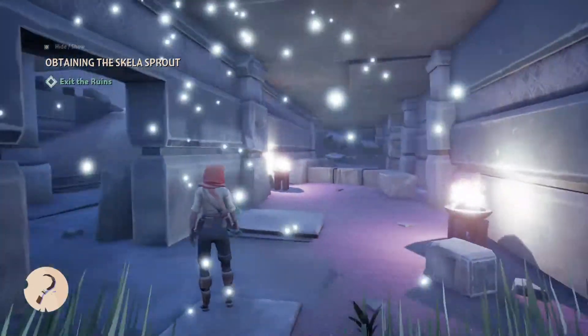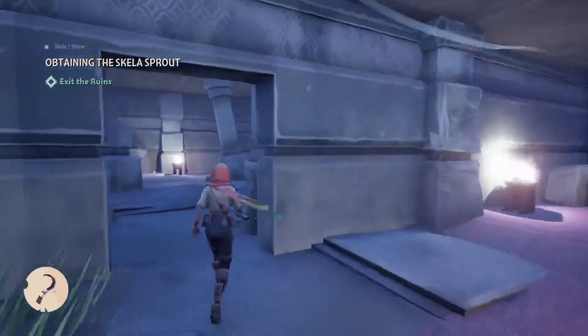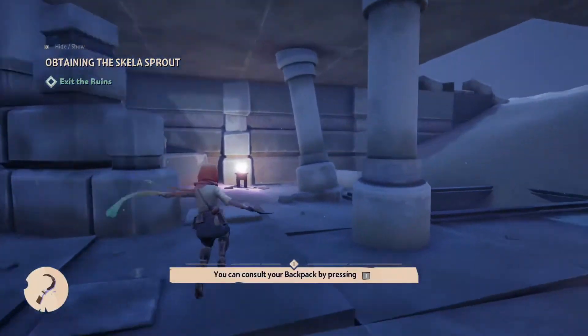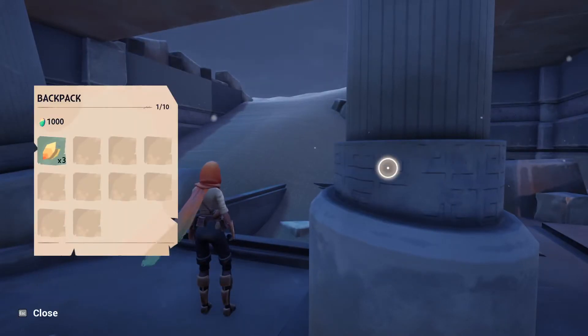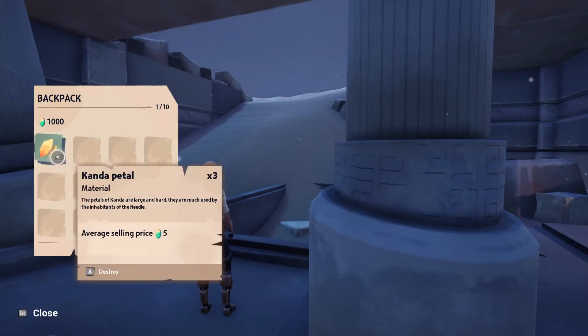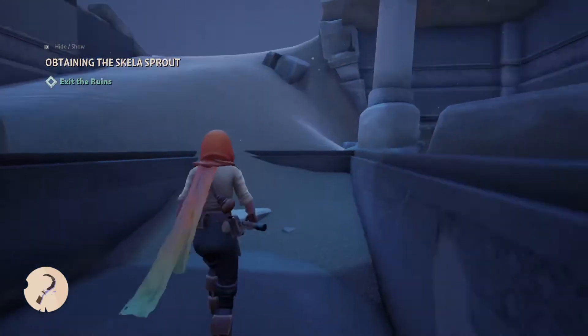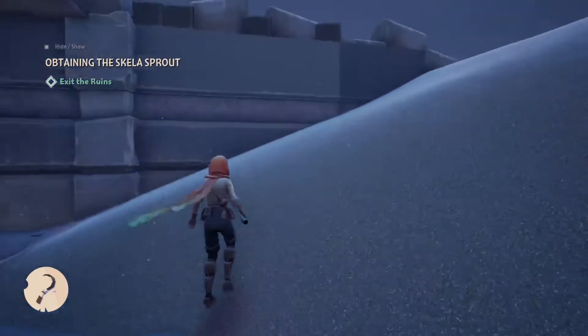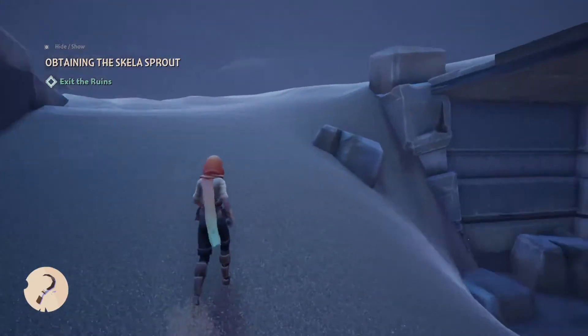Obtaining the skill of Sprout. You can adjust your backpack by pressing I — let's check it out. So is this a Kanda Petal? I don't know if that is the material I needed. But this game is apparently about going around collecting resources and trading, so you're basically a traveling merchant.